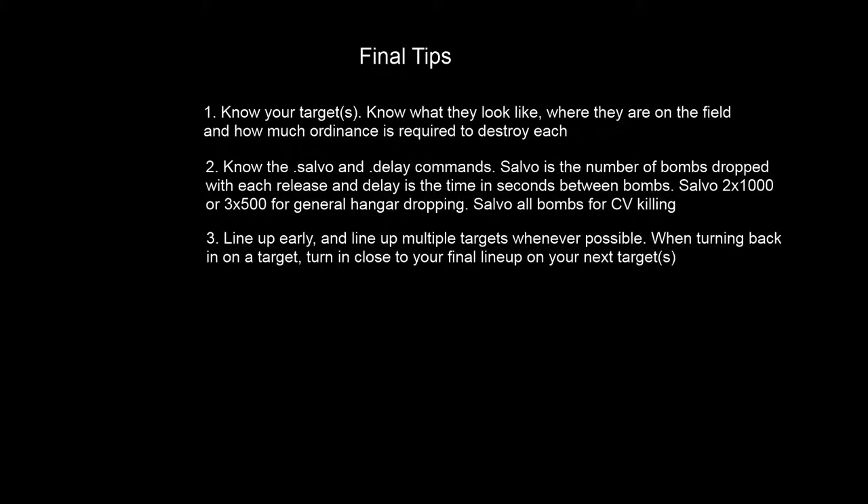The next tip: turn into your target early, line up early, and whenever possible line up multiple targets. For good calibration, we want to give ourselves plenty of time — the sooner you can get lined up on that target in autopilot level mode, the better. In practice, you're going to spend most of your time flying away from the target, turning around, and flying back in to calibrate. You'll spend very little time over target dropping bombs. The more you can line up multiple targets and take out two or three per pass, the faster you'll get your job done and get out of there. The more time you'll give yourself before those hangars start coming back up.